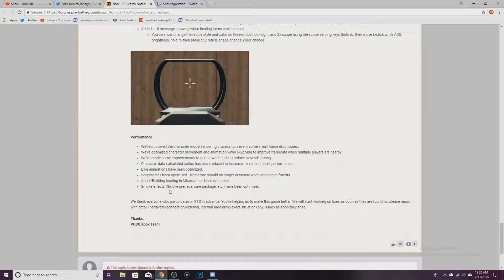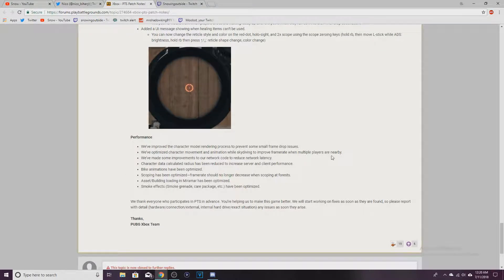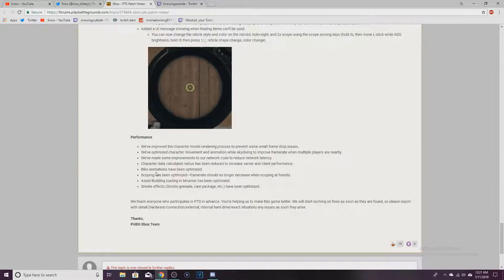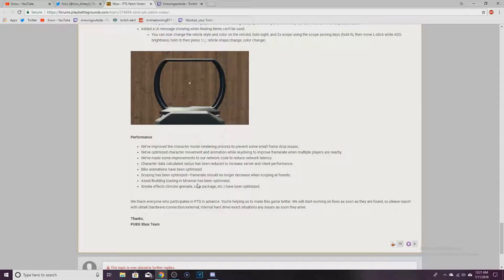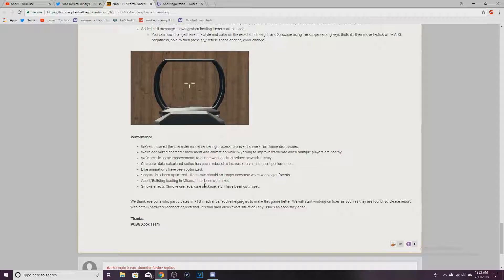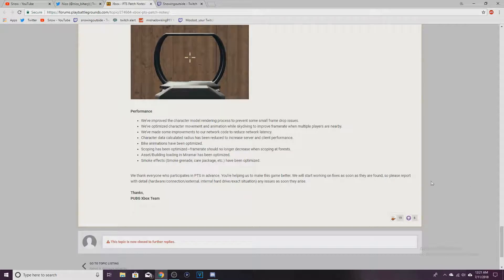Performance improvements: character model rendering process improved to prevent frame drop issues. Character movement animation optimized during skydiving to improve frame rate when multiple players are nearby. Network code improvements to reduce network latency. Character data calculated radius has been reduced to increase server and client performance. Bike animations and scoping have been optimized. Asset and building loading in Miramar has been optimized. Smoke grenade and care package effects have been optimized.